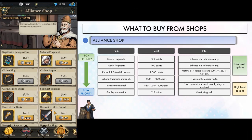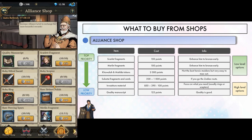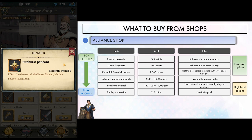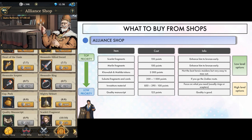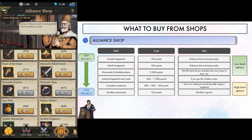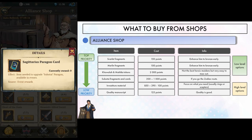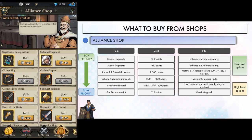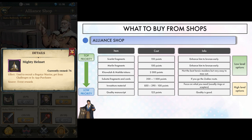What you get from the alliance shop depends on where you're at. At first, Merlin and Scarlet fragments are good to enhance them to bronze. If you don't want to spend money in the game, you should quickly switch to saving mode to get Kawala and Matilda tokens — having the possibility to fully max two heroic maidens, even if they aren't the best, is pretty good for a free-to-play account. If you want to go the zodiac route, getting Subotai from this shop is quite cheap, but remember to also buy his paragon cards down the road. When you have all this, your daily points will go into either investiture material or quality manuscripts. Stay away from mighty helmets as Bogotter heroes are not very good — they ask for too many helmets and the result is bad, so don't waste your points there.